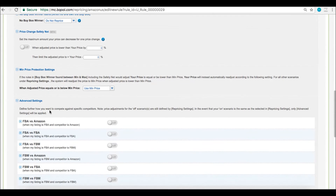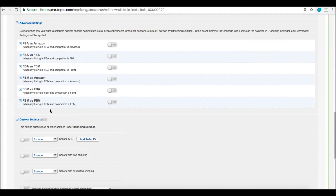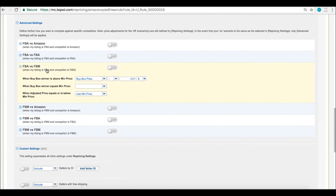Advanced settings — you would use these if you want to use a specific strategy against certain competitors. This will override what's in repricing settings. Something you might see for FBA sellers is to reprice up 5 or 10% against FBM sellers, so you would use the FBA versus FBM settings — you being FBA and your competitor being FBM. When buy box winner is above min price, you would choose buy box price plus perhaps 5 or 10%. Fill in 'when buy box winner equals min price' with something, perhaps use min price. Turn it on and you're good to go.